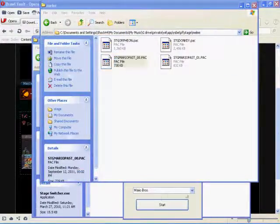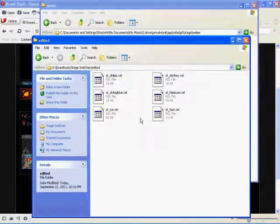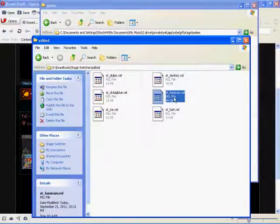Close the Stage Switcher and go to the edited folder. You'll see a file for the Famicom stage — the Mario Brothers stage where you jump around and hit the 8-bit stuff from the old Mario game. It's called st_famicom, and in the melee stages folder the stage file is called stg_famicom.